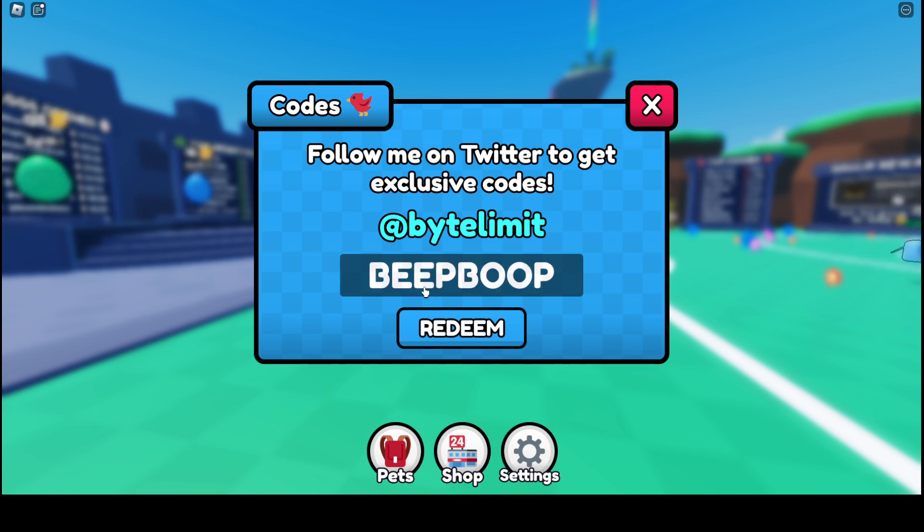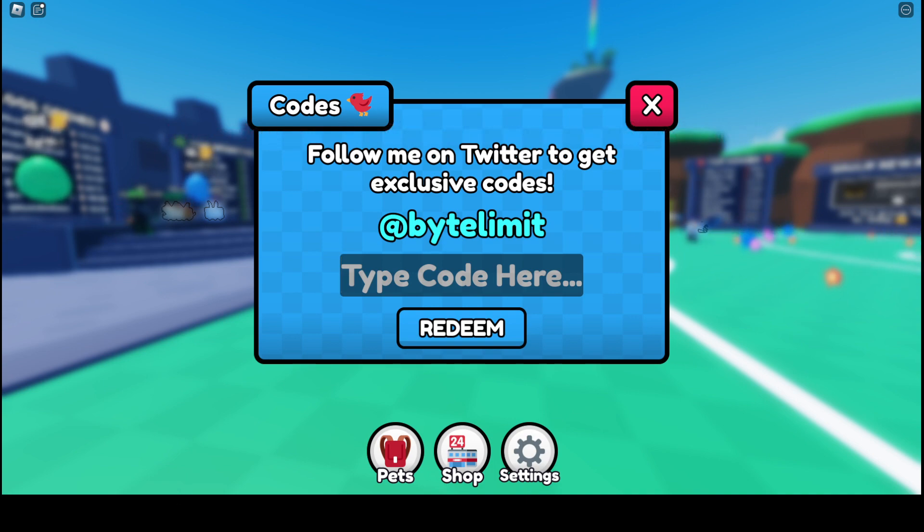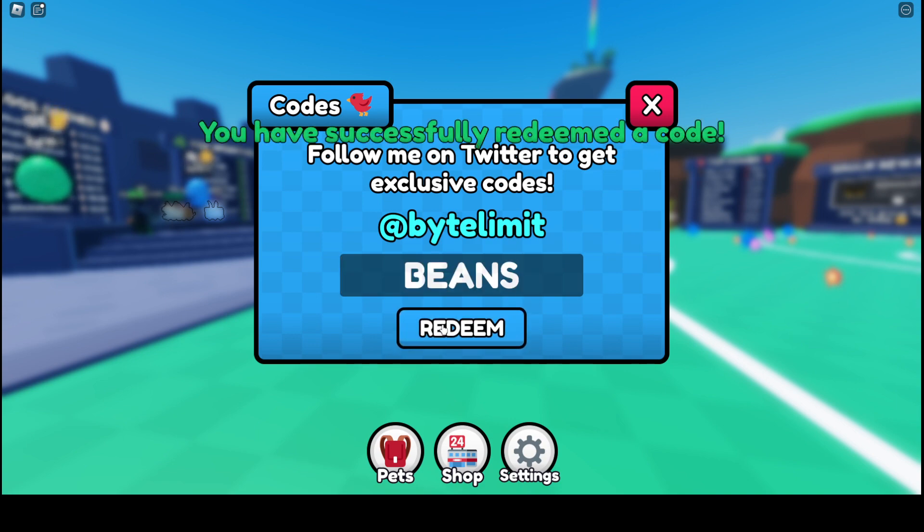The next one is Beep Boop. One gives three free golden eggs and the other one gives two free golden eggs. This one gives the Happy Bot Pet. But I don't know if they're working or not because it doesn't actually say. This one is Big Dunk, that one is 1k wins, 1k power. And then the other one is beans, and that one does work — it shows and gives more power.